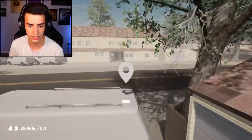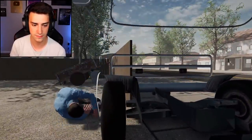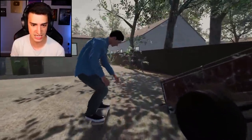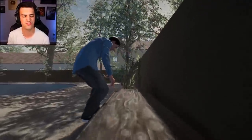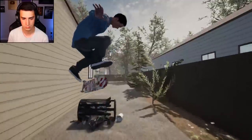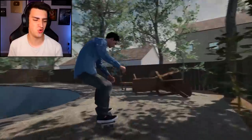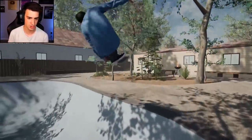Three-pointer — that was fun, I liked it! Can I do a van trick? Did you like it? I did it. Nollie trade to manual, kickflip front nose — I want to do it. There we do it! Oh yeah, there's a pool — forgot. Just a 900 real quick.